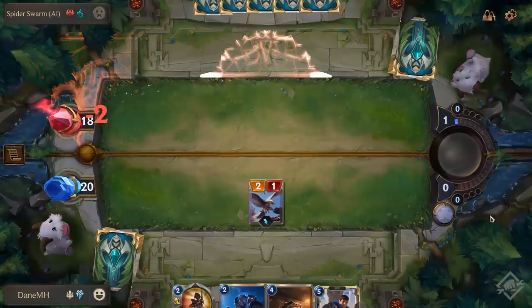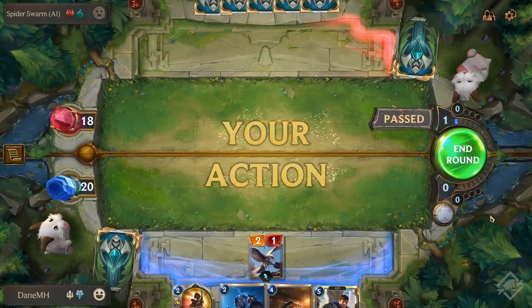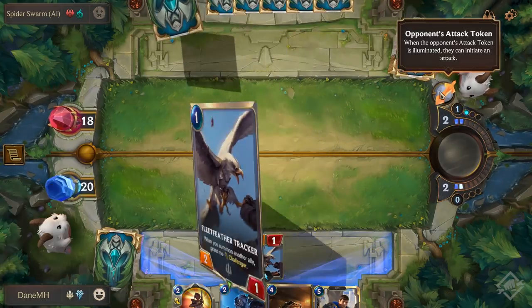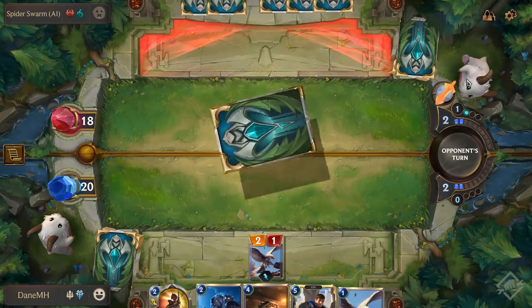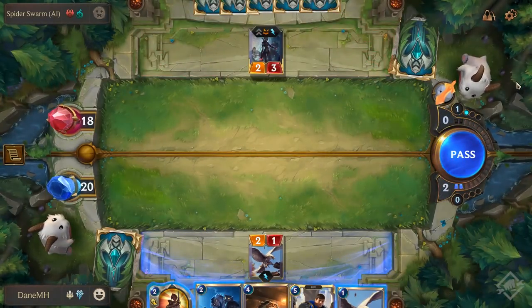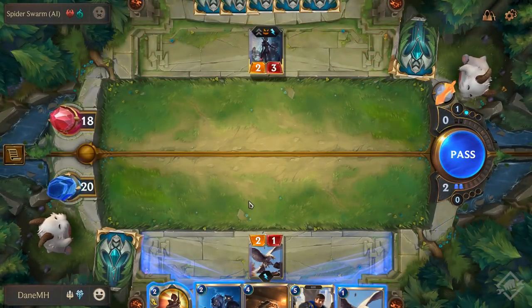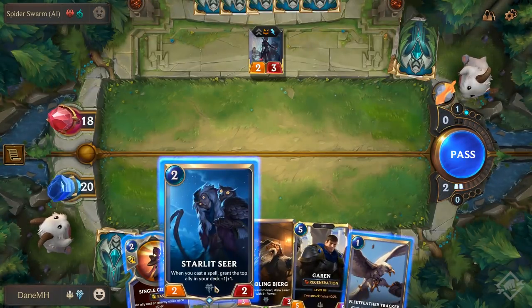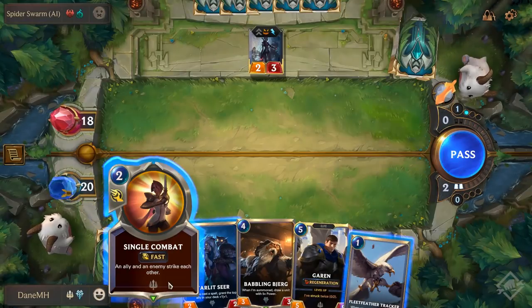On turn 1, my opponent had no playable 1 mana cards, so they passed their turn. Turn 2, it's now my opponent's turn to initiate the attack, and they have first action and play a card. The turn now flips to me, and I'm able to play a minion or a spell.